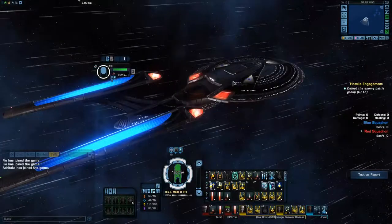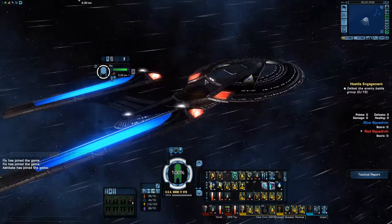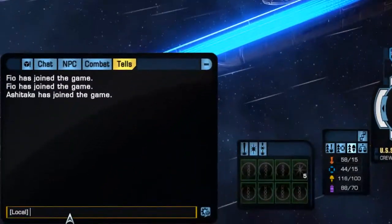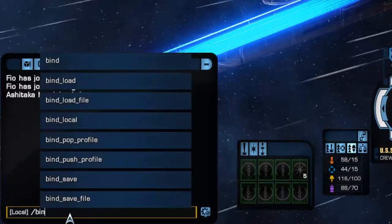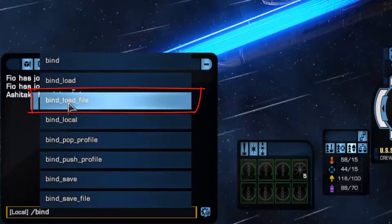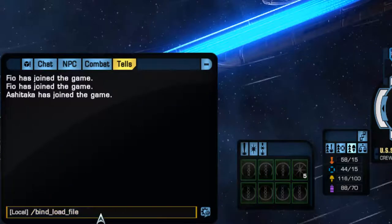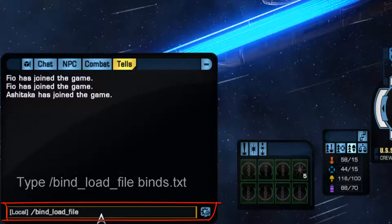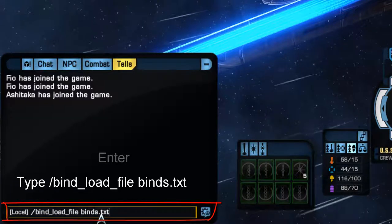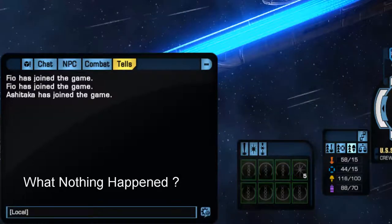Save and close the file. To load the keybind onto your character, go to your chat box and type /bind — you should see options pop up. Select 'bind_load_file', then type a space followed by the filename, which is 'binds.txt', and press Enter. Nothing visible will happen immediately, but let's see what happens when we press the spacebar.